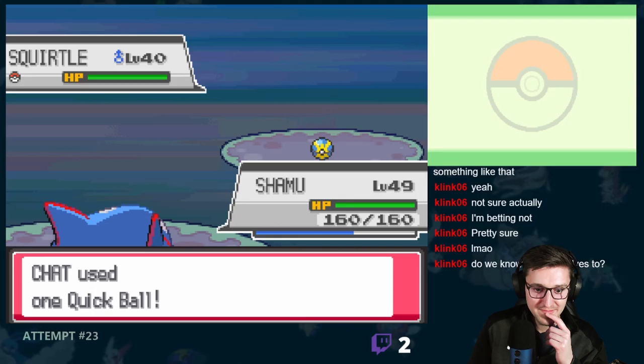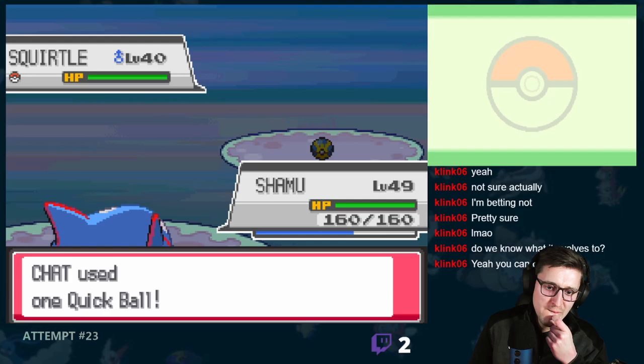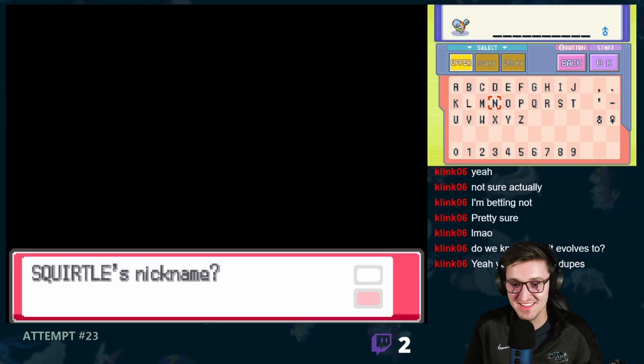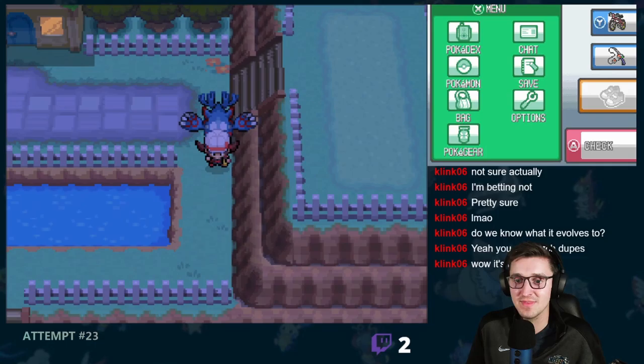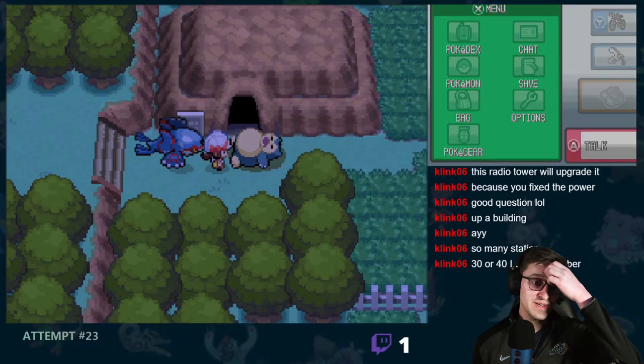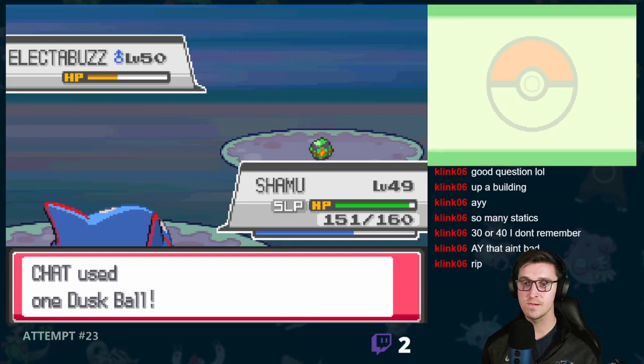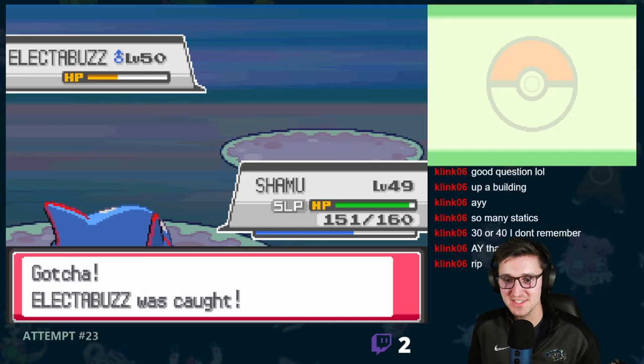From there, I flew back up north to Bill's house to finally get my chance to add Suicune to the team. Suicune battle! It's a dupe — it's a duplicate. But I'm catching it, okay? I think he eventually evolves into a Vileplume. Just a sick joke. Technically it was a duplicate, but it's a legendary encounter and we had no other options but to catch it.